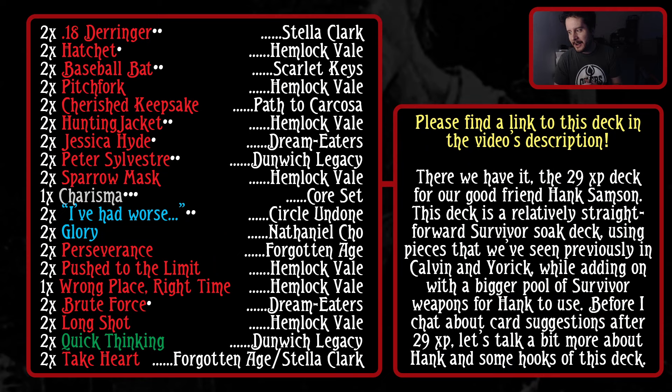There we have it - the 29 XP deck for our good friend Hank Sampson. This deck is a relatively straightforward survivor soak deck using pieces that we've seen previously in Kelvin and York, while adding on with a bigger pool of survivor weapons for Hank to use. Before I chat about card suggestions after the 29 XP, let's talk about some hooks of this deck because there are some neat interactions to touch on.